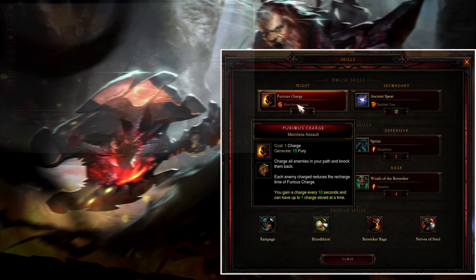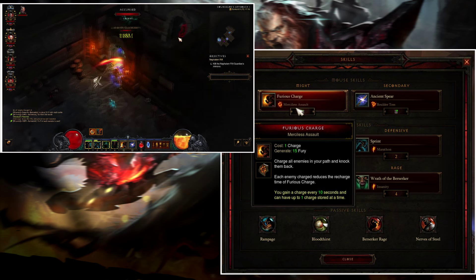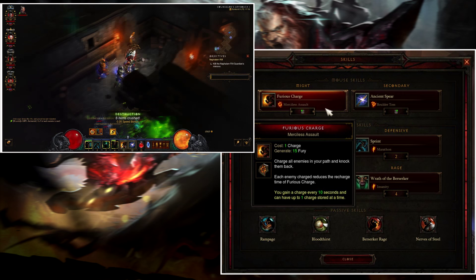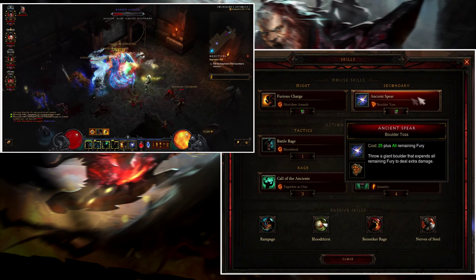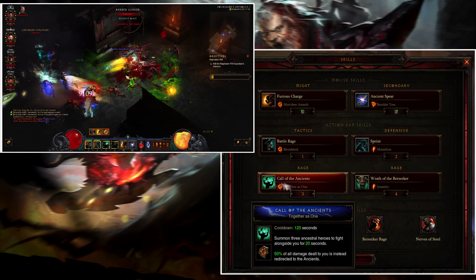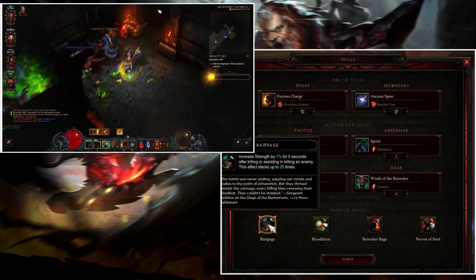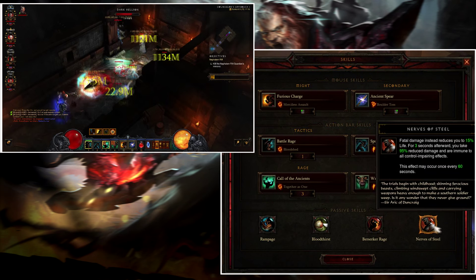For skills: Fury Charge with Merciless Assault, Ancient Spear Boulder Toss, Battle Rage Bloodshed, Sprint Marathon, Call of the Ancients Together as One, and Wrath of the Berserker Insanity. Passives: Rampage, Bloodthirst, Berserker Rage, and Nerves of Steel.